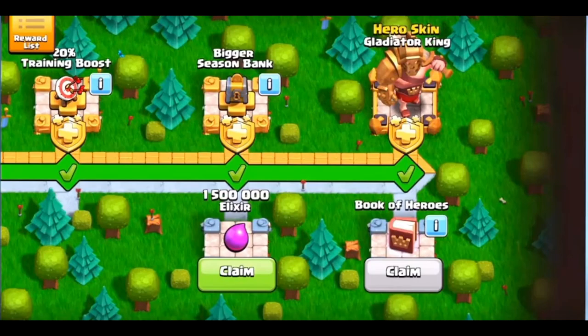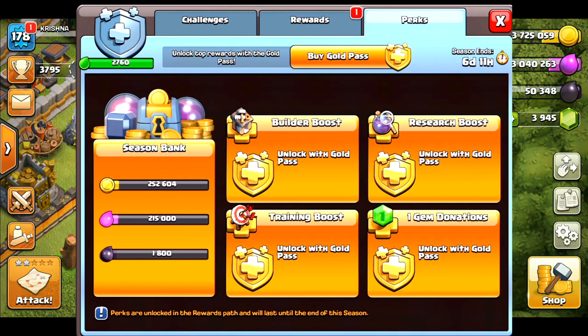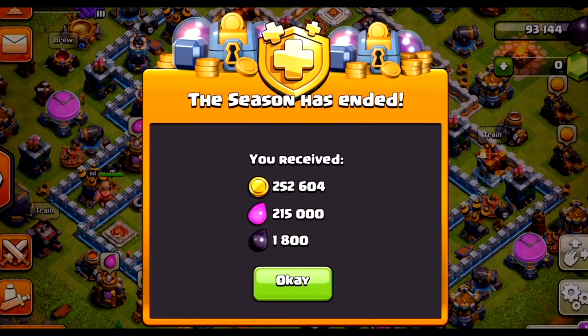You will get the new Barbarian King skin — the Gladiator King. If you have the Gold Pass, you unlock the full rewards including total challenges and rewards. You will see the season bank with gold, elixir, and if you have the Gold Pass, you can collect all of it. When the season ends, you will receive gold, elixir, and dark elixir. This is the Spring Update 2019, coming in April.